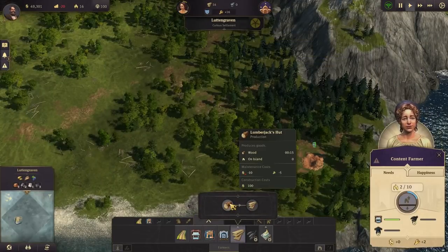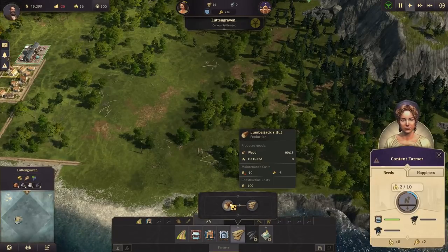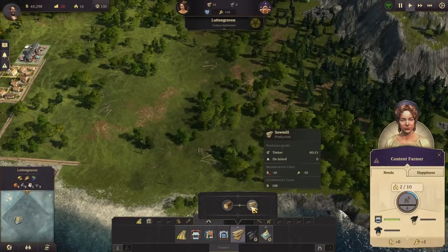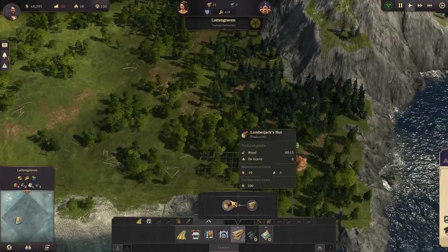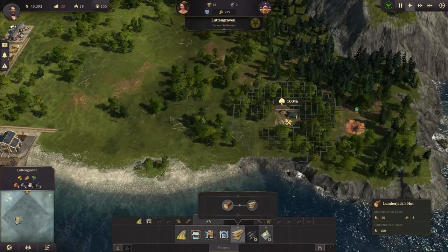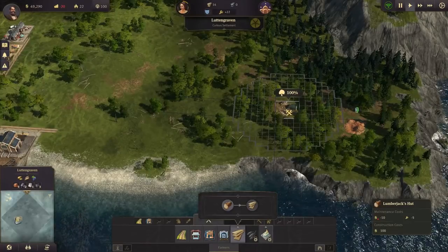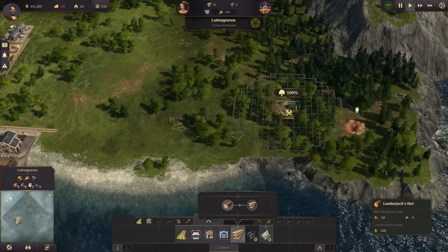When getting your lumber industry built up, the in-game tutorial, if you've got it set to more guidance, will instruct you to build one lumberjack's hut and one sawmill. This is a mistake — not that you shouldn't build these two, but that they're only instructing you to build one. My optimal suggestion would be three. Wood production is so important that having it at a rather high volume is critical, and three will help fuel your growth quickly without taking up too much of your workforce.